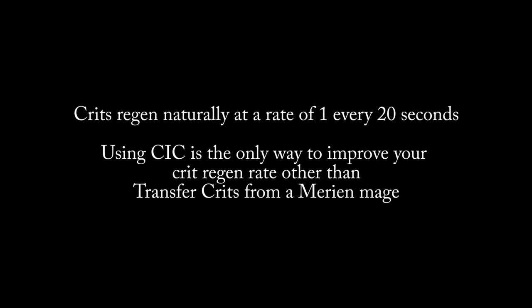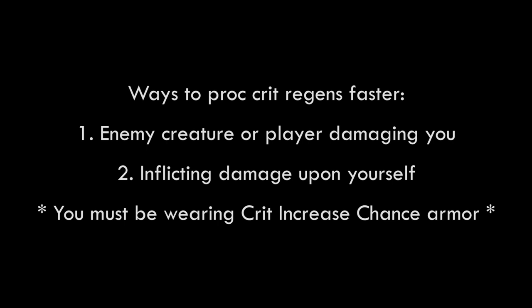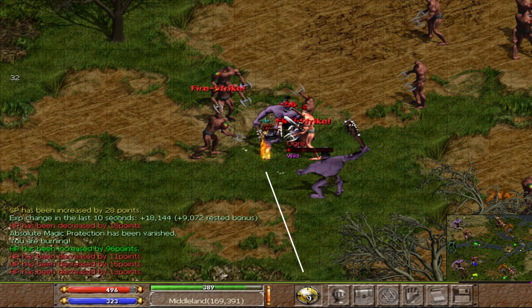While we're on the topic of critical regeneration, crits regen naturally — one every 20 seconds from the last critical used. Aside from the shortsword talent, which can proc crit regen simply by attacking while holding a shortsword, the only other ways are by being struck by mobs or inflicting damage upon yourself. The easiest way to achieve this is by using a blood weapon and attacking mobs, using the return damage as an additional chance to proc a crit regen. You'll often see people attacking mobs with a blood rapier or axe off to the side of a fight, and you'd be wise to employ this method as well.